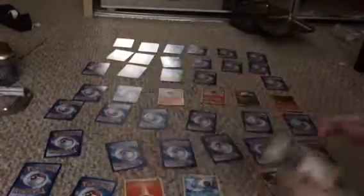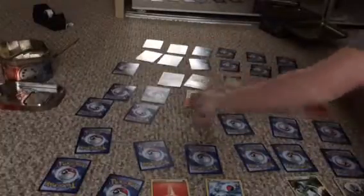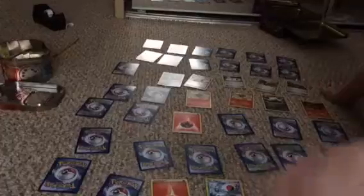The next one is Pyroar — maybe there's a Litleo in here. Trainer card. Mostly on weekends I'll be doing videos. We've got a Guardia Sprint Link trainer card. Reverse Holo trainer card. Argon Sprint Link trainer card. What is with these trainer cards? Energy Retrieval. We got another one, so that makes four — because we got another fire energy.